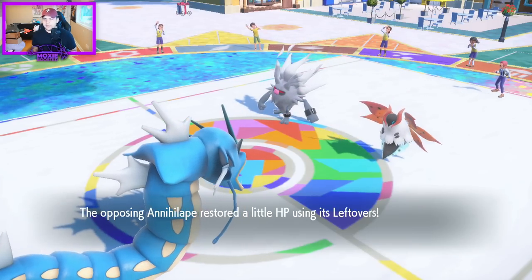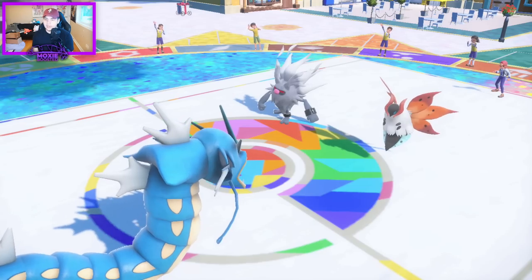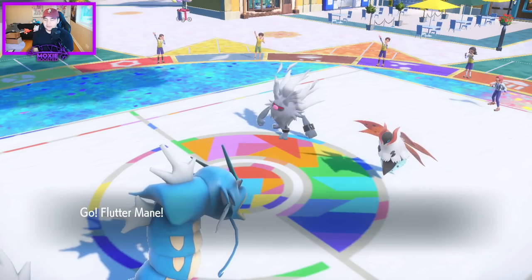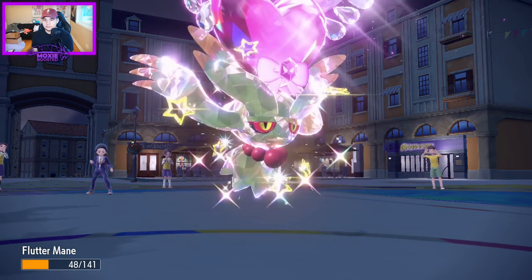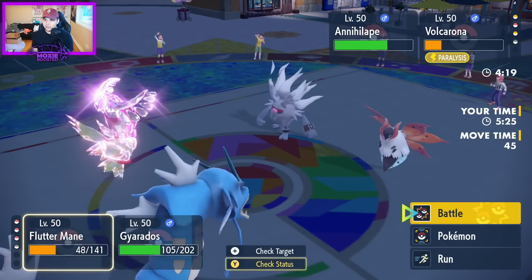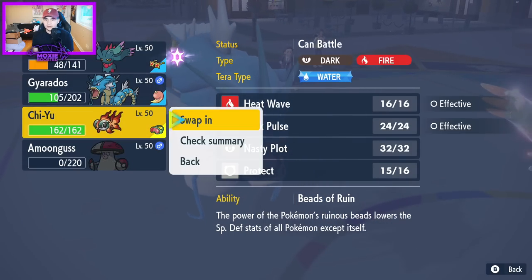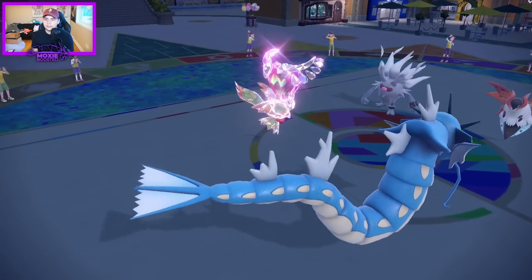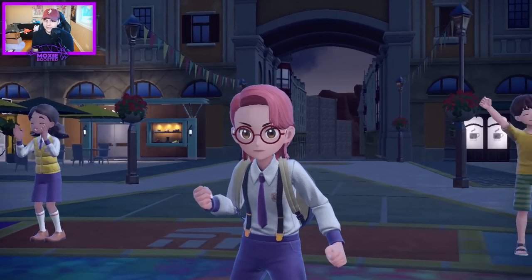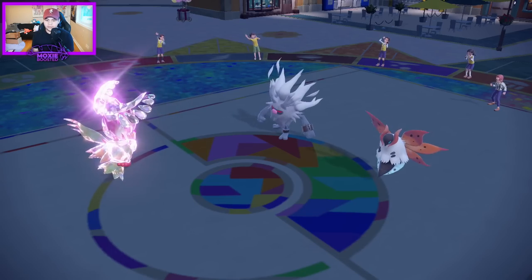Actually I think I just win if I Dazzling Gleam and swap in my Chien-Pao — I don't think they have any counterplay to that at this point. Yes they can protect, but that Volcarona is 100% in range and it doesn't have recovery. I'm pretty sure I just click this to win. We can just simplify this, get it over with. I'm kind of beating around the bush.